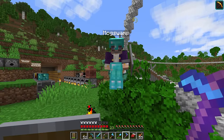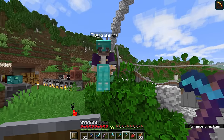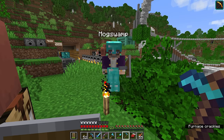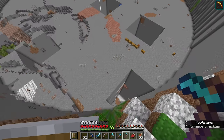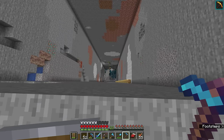My goals are to get Swift Sneak, and if there are any Unbreaking and Mending books I'd like to put those enchantments on my elytra. If we only find one Swift Sneak I'll take it, and I'll get you all the enchantments you need. Come on down to the pit and let's get started. Since you've got elytra we can probably just fly on down there - let's glide in.